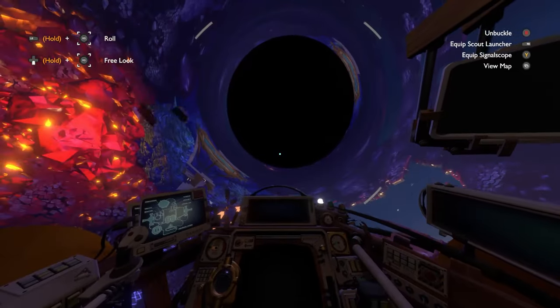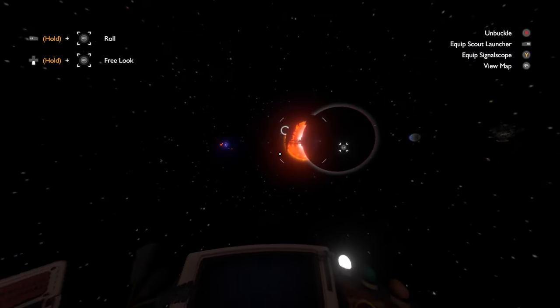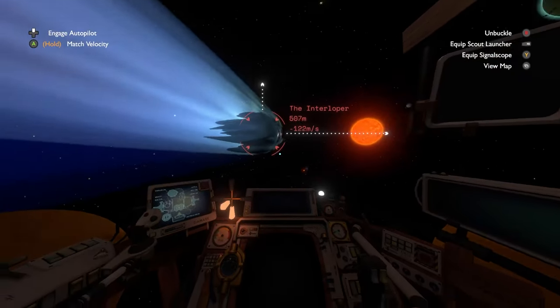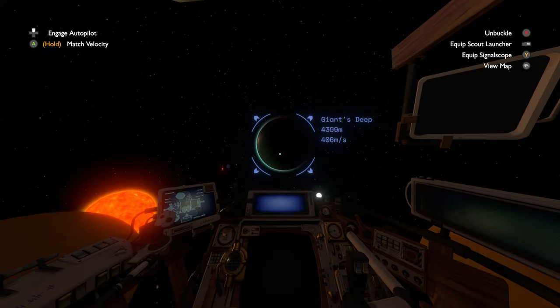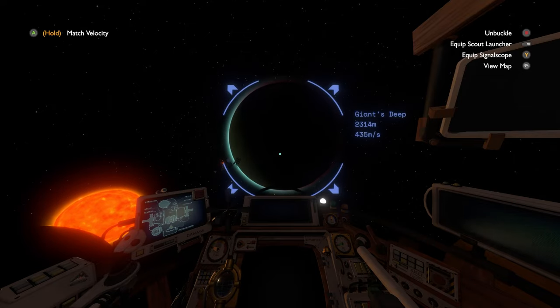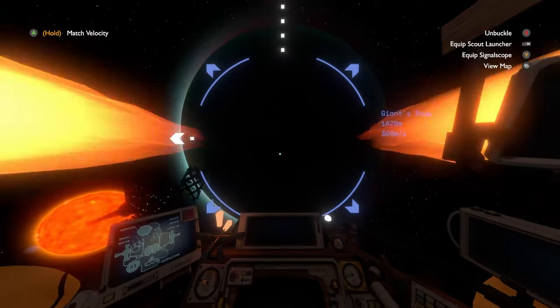Just be careful not to fall into the black hole. Racing past us is a comet running its elliptical orbit. Looking past that, we are introduced to a planet called the Giant's Deep — an ominous name for a seemingly normal-looking planet outside its atmosphere.